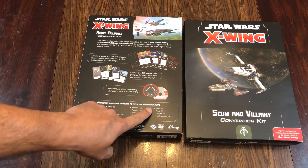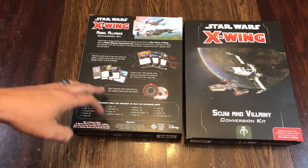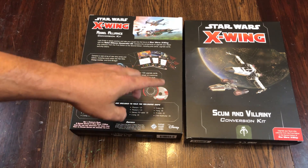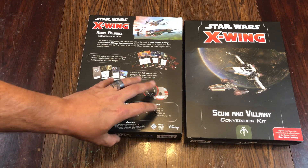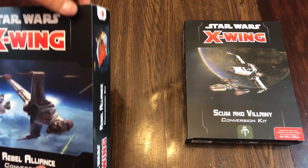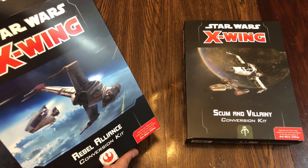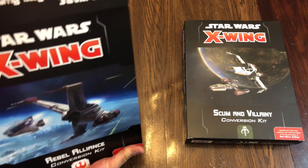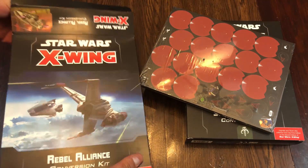You can see on screen I'm pointing out some of the dials that are included. It lists down on the back of the box how many dials are included for each of the different ships — and that's one of the components that was lacking. For example, for the Rebels, they really should have included more X-Wings. There were only two included in the box. Everyone has more than two X-Wings. So right out of the gate you're going to need to buy a second conversion kit, or the core box, or the X-Wing expansion.